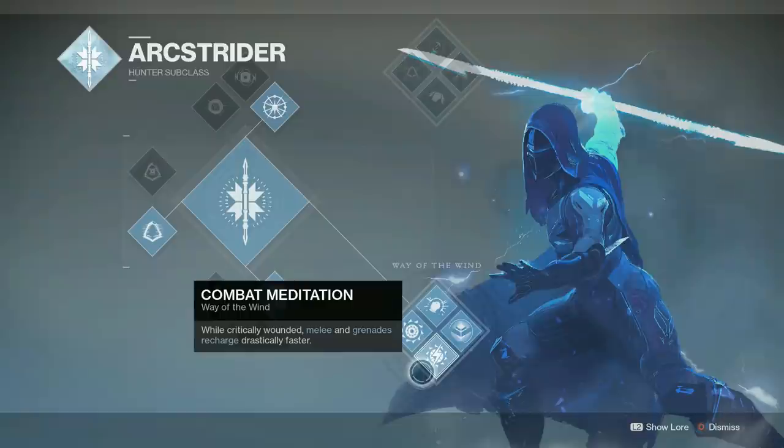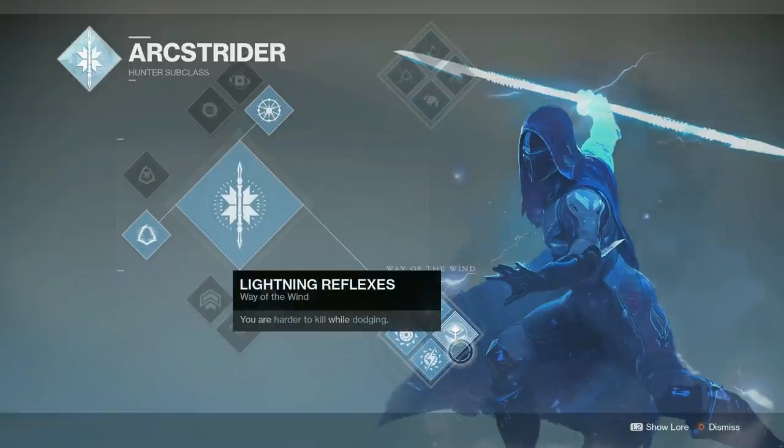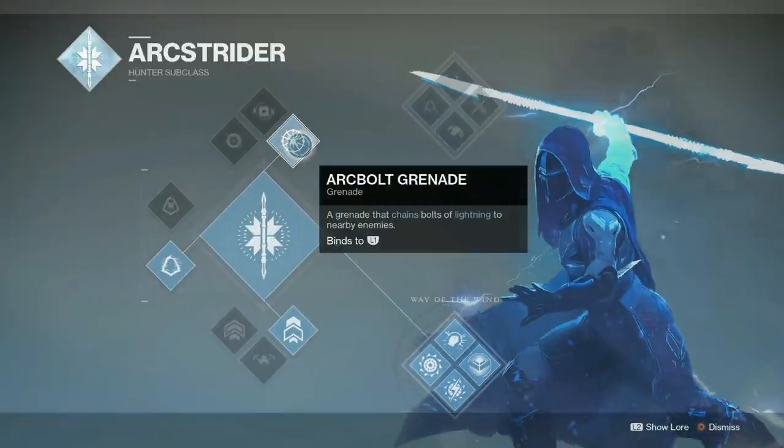The bottom tree is actually really good for PvP because of one perk: Combat Meditation. Whenever you're critically wounded, your melee and grenade recharge super fast. With this build focused on Arc Bolt Grenade and Lucky Raspberry, when you're weak you go hide, and your grenade comes back very quickly. Every time you nearly die you get a little grenade energy back. It's a great idea with this build to hide when low health and try to get your grenade back before re-engaging.